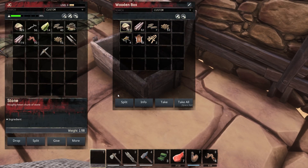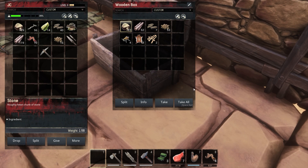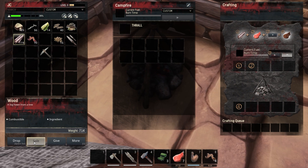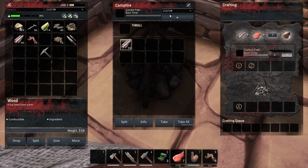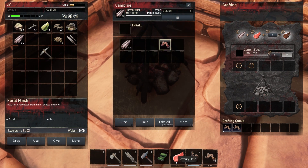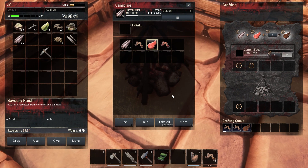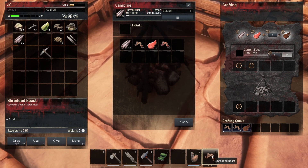Now let's go back in here. It's a bit squirrely when you do this in first person. Let's go ahead and split this stack and put that in there. Let's go ahead and fire that thing up — throw the feral flesh on there and the savory flesh. Oh, we got some meat cooking up! Oh my goodness, we're like professional chefs now.